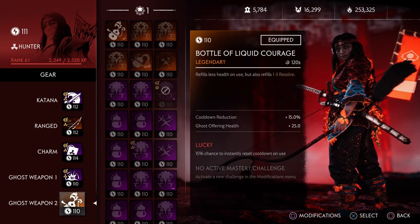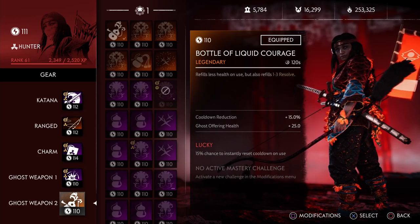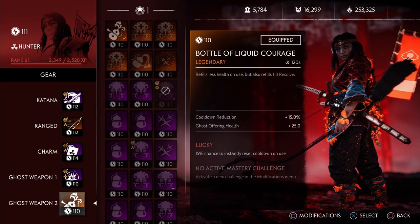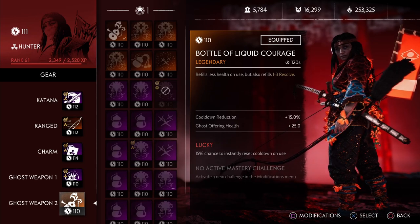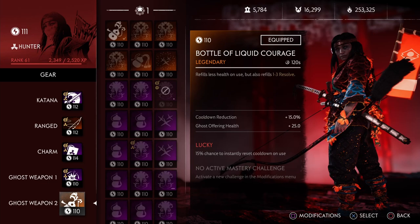The Bottle of Liquid Courage is a Legendary Gourd in the Ghost weapon 2 slot. The legendary perk states that it refills less health on use, but it also refills 1 to 3 resolve. This 1 to 3 resolve is random, so you are going to be rolling your luck just a little bit, but the fact that you have a chance to immediately get your ultimate back is really powerful.